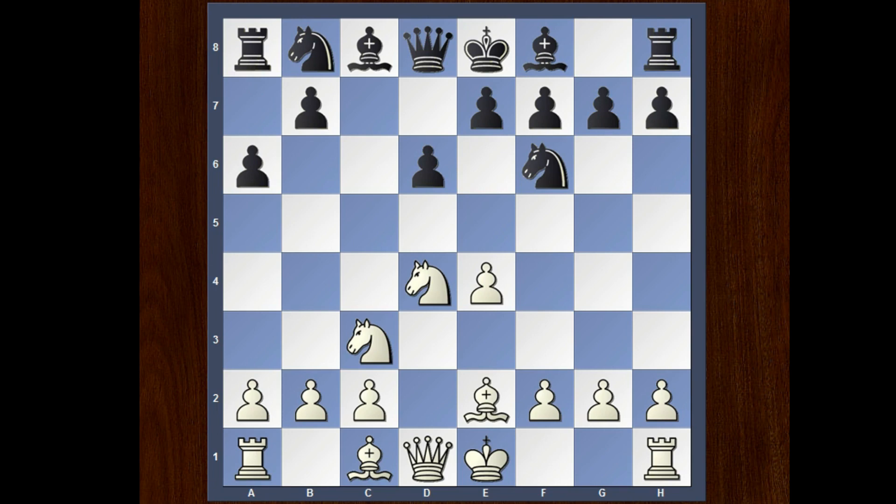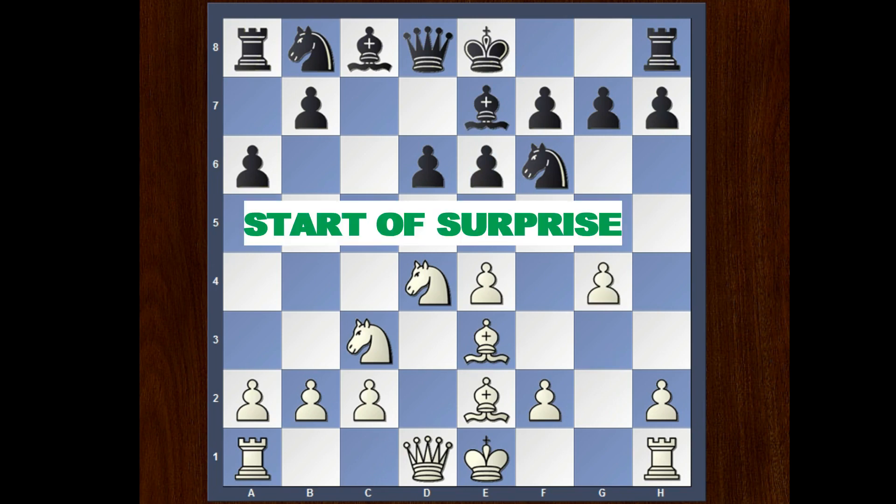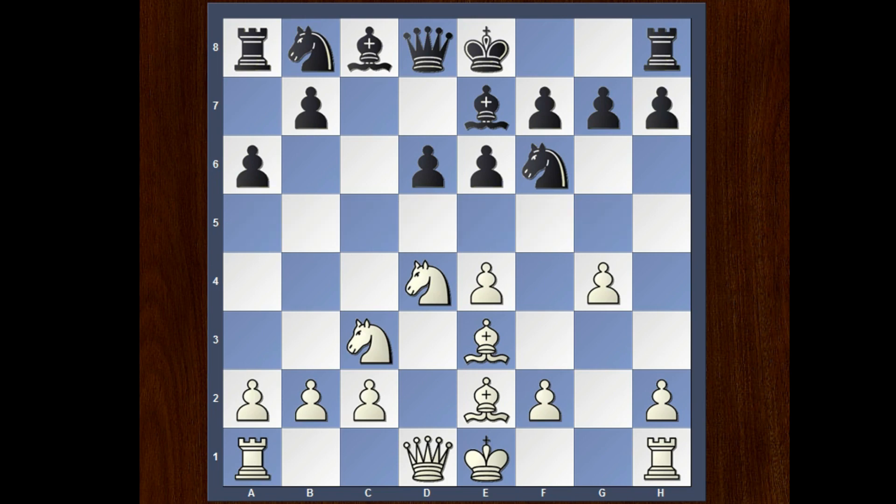Sé Panko played Be2, E6 by Magnus, B3. See this attacking move — what can you say? Just start attacking within maybe 8 or 9 moves. So see how Carlsen reacts. B4, B5.